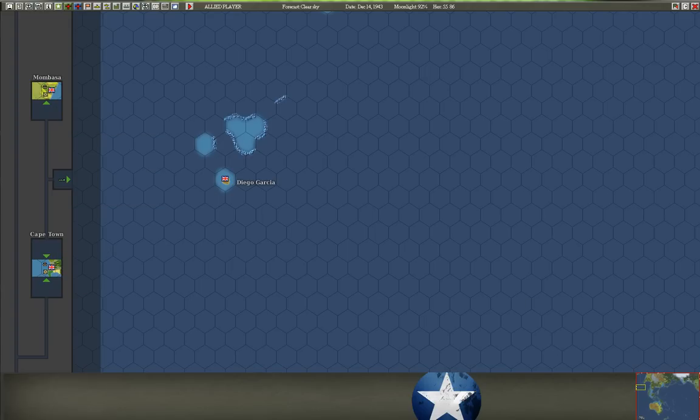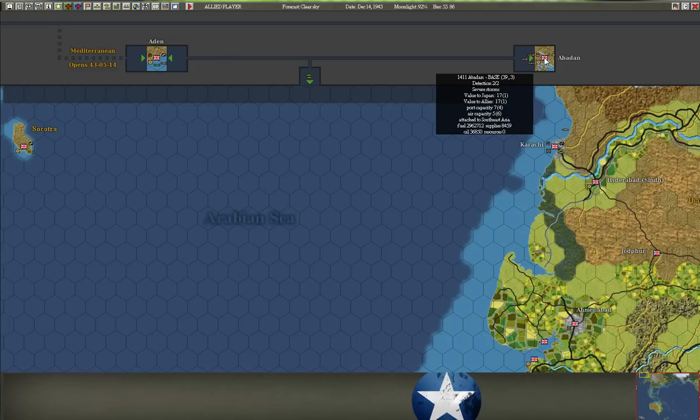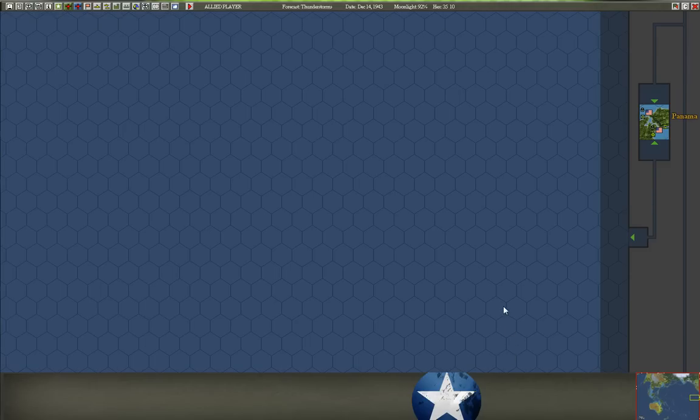Mombasa apparently doesn't get that much supply automatically. Aden's got a bunch. Abadan doesn't have much supply, but it's got a ton of fuel because that's the Middle East and it's making tons of fuel. Likewise the Panama Canal. A lot of supplies go into the Allies' pools at these off-map base locations, and you've got to ship it from there to places that don't produce it.